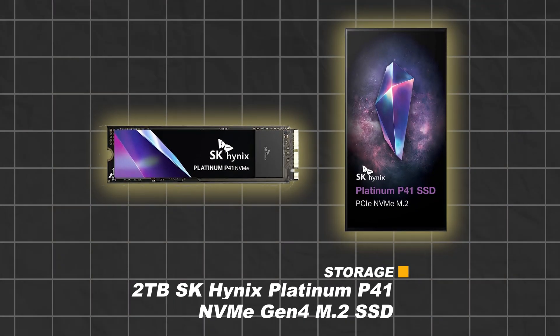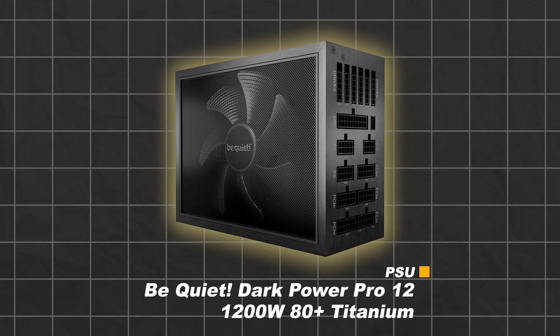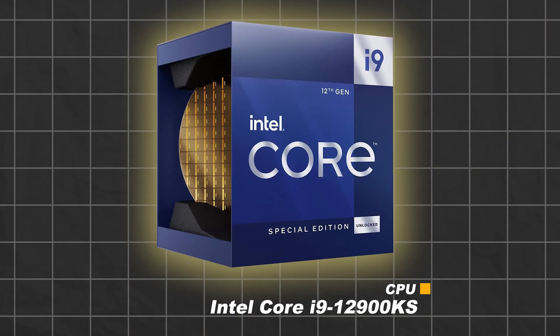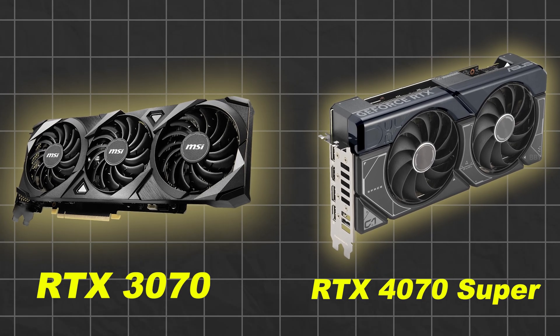For storage, we have a 2TB SK Hynix Platinum P41 NVMe Gen4 M.2 SSD. And for the power supply, we have a BeQuiet DarkPower Pro 12 1200W 80-plus Titanium power supply. Affiliate links for all of these components are listed in the description below. All testing was performed with the 12900KS at default BIOS settings with XMP turned on. Both GPUs were tested at default settings without any overclock, to avoid any issue with silicon lottery. With the test system ready to go, let's check the benchmarks.